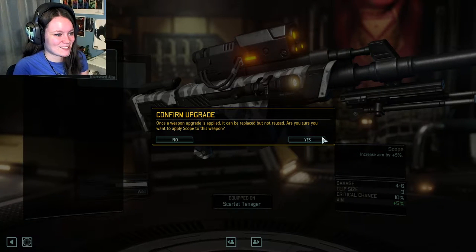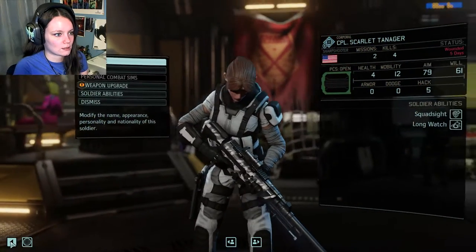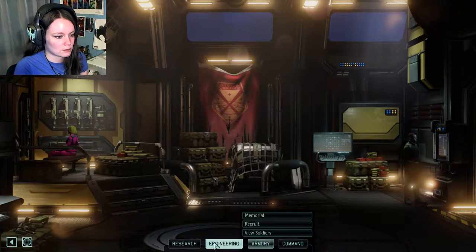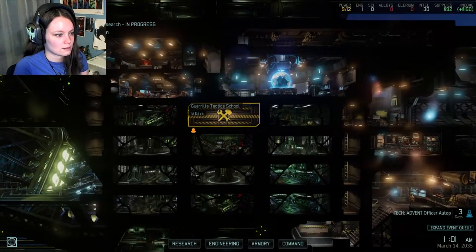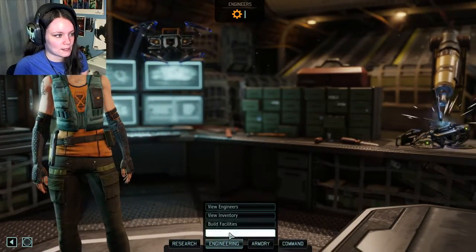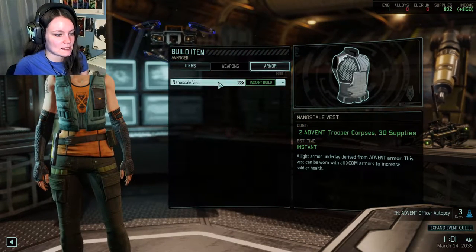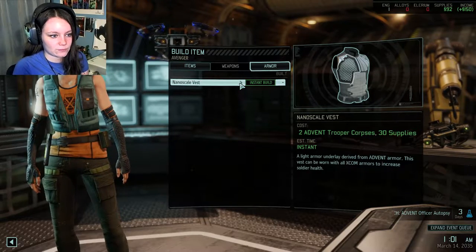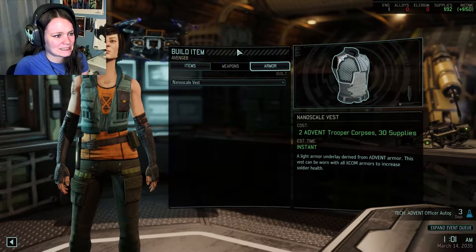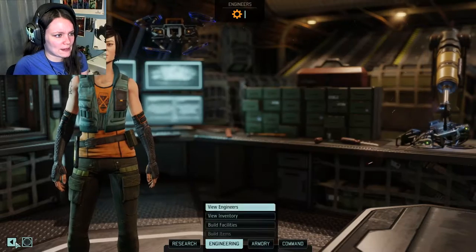Let's take a look at some of the stuff we got. I'm still injured — I'm now wounded. So here, can I go to engineering and make things? Build items. Weapons. Nope, I'm not allowed to have nice things. 30 supplies — how many supplies do I have? I don't have a lot of supplies. We're gonna lay off on that for just a little bit.